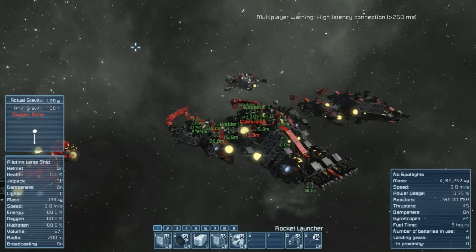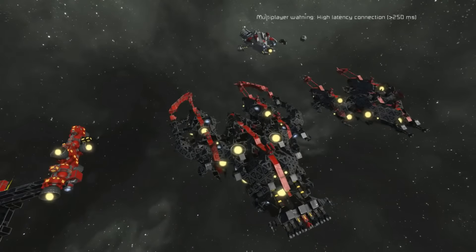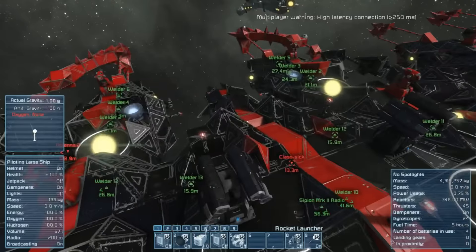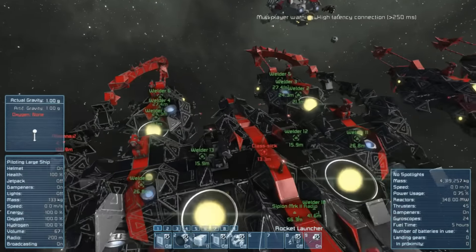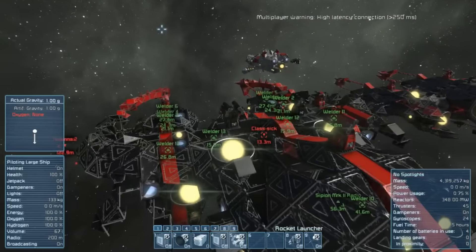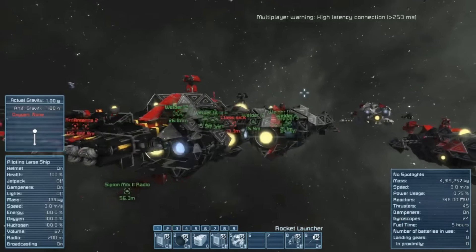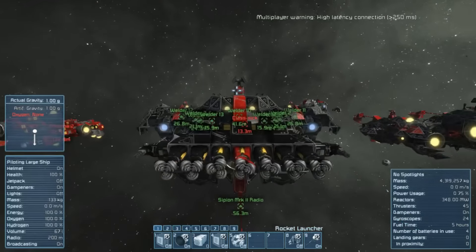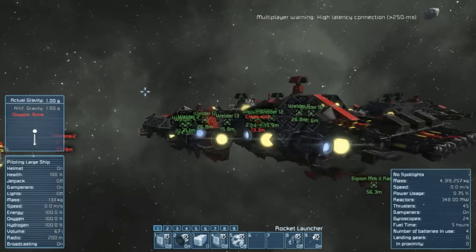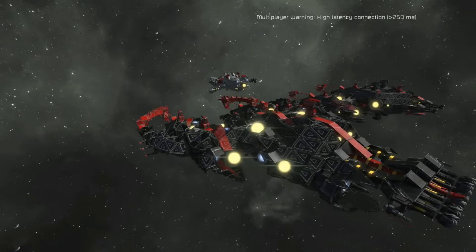Most of the welders — the front welders are next to the thrusters, so they're always going to be fixed. I also have a holographic projector in this ship that projects itself in place. So even if the thrusters are totally gone, you can switch on the holographic projector and the welders will just weld it back. Very awesome self-repair.